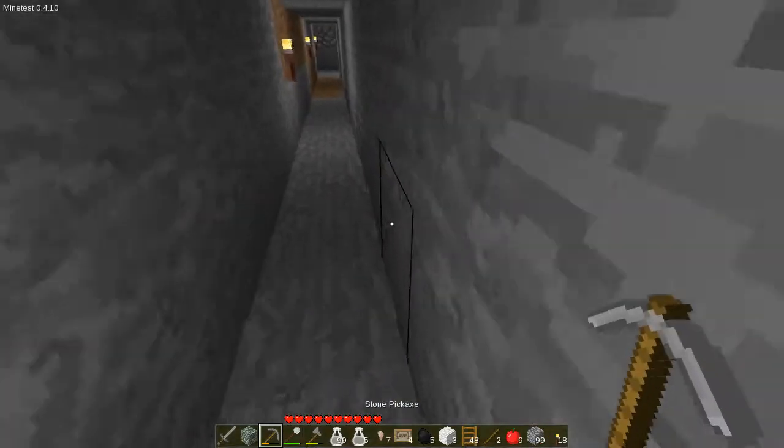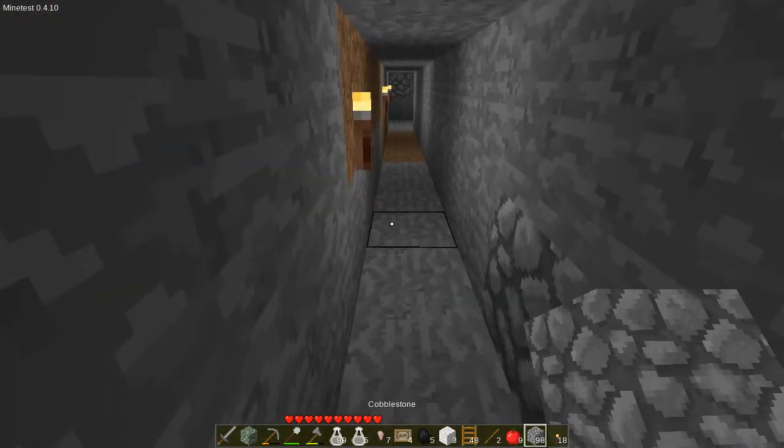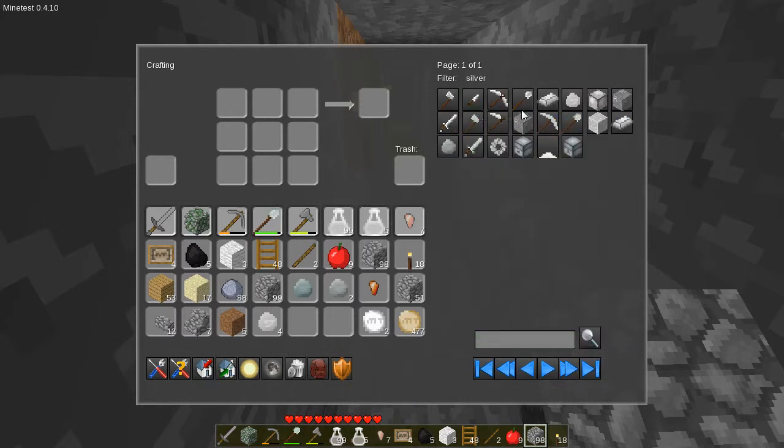What I read on the wiki about silver is it has very limited use. And yeah, it looks like we have two different silver ores, two different types of silver shovel, two different types of silver pickaxe. But apparently the silver pickaxe lasts a really long time compared to stone. So that will be very, very good.